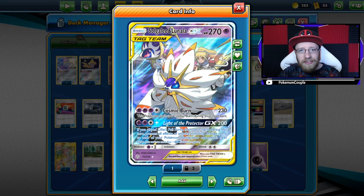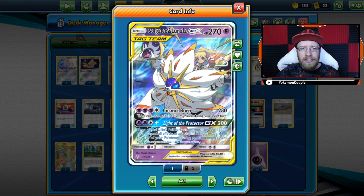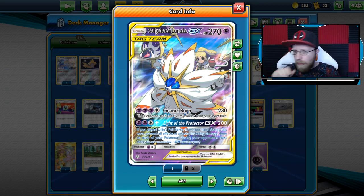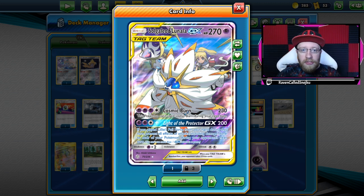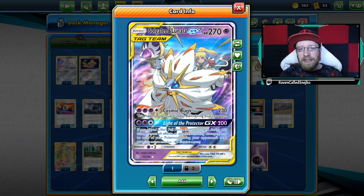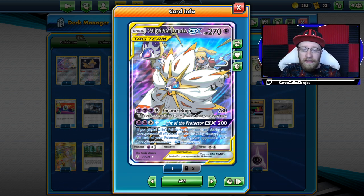What is up guys, Raven here. Today I have another fantastic, funny deck for you guys. I put together Solgaleo and Lunala — that's my first attempt on that deck. I tested it on stream a little bit, so I decided to record it, and hopefully you will enjoy the deck and play with it as well. Solgaleo and Lunala, another brand new tag team from Cosmic Eclipse, and I'm so lucky to have 4 copies of it.